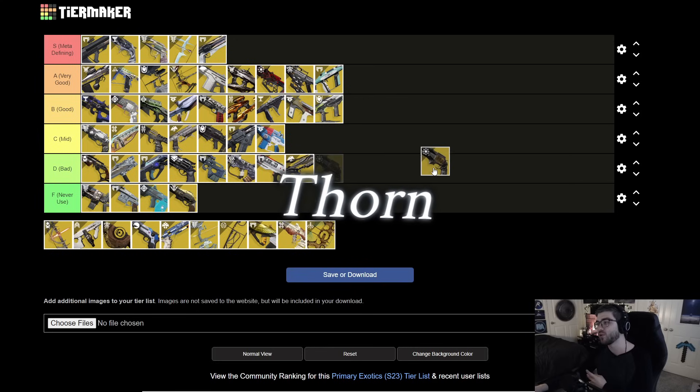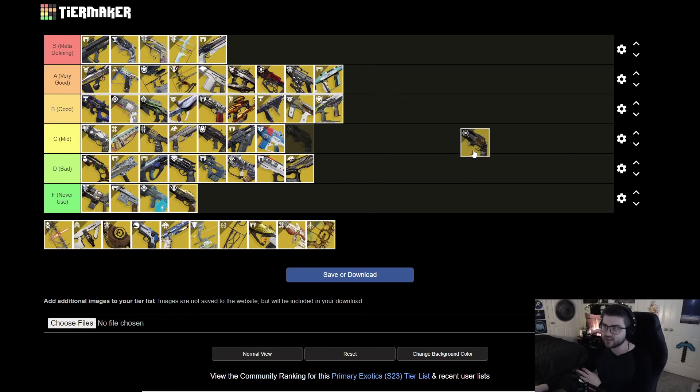Next is Thorn. With the Hand Cannon buffs, it's very, very good in my opinion. It pairs extremely well with Necrotic Grips — that's what I like most with Necrotic Grips now. It does DoT damage and every time you pick up Soul Devourers it reloads the magazine. With the Cadeuces mod it can overflow the magazine, so you can have so many shots. I'm throwing it in B tier — never reloading, having DoT, plus solid damage and Necrotic synergy makes it very fun.